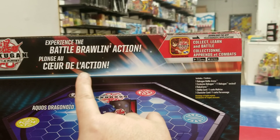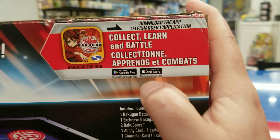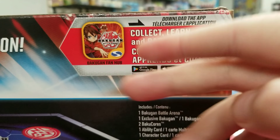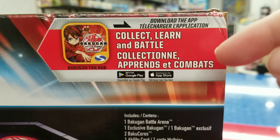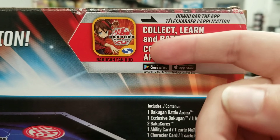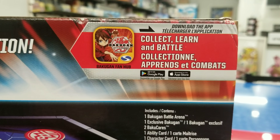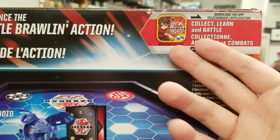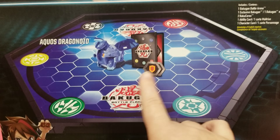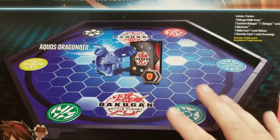It says 'battle brawling action' right here, and it has some details about the app. I highly suggest you go download the app — it plays similar to the actual game. It's still fun, it's a way for you to get to know all the characters, see all the balls and all the different Bakugan. It's super fun and easy to learn. On the back it shows you exactly what you get — no one cheating shown.